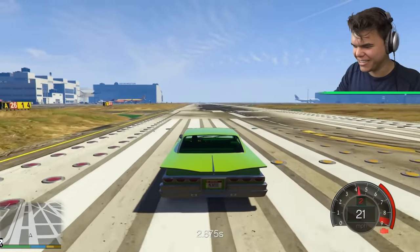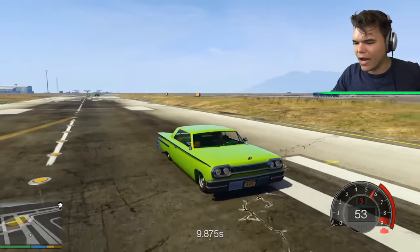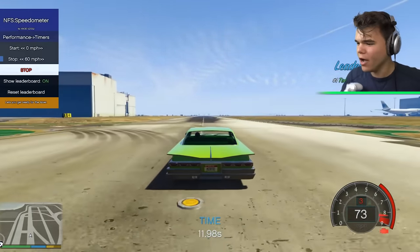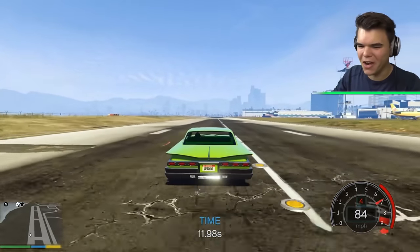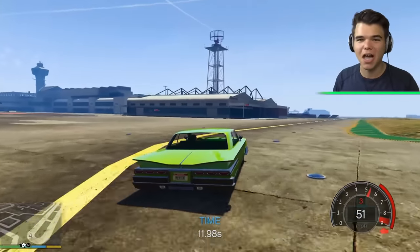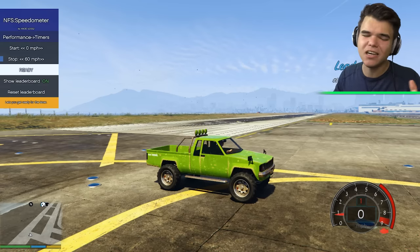20 miles an hour, 30 miles an hour - it's taking its sweet time. 50 miles an hour, third gear already, and we haven't even hit 60 yet. 12 seconds. What is the top speed? Keep going, Voodoo - 70 miles an hour. It's not going faster. We're going to say a top speed of 90 miles an hour if you're lucky. So the Voodoo hit 60 miles an hour in 11.98 seconds - it's pretty much 12 seconds.